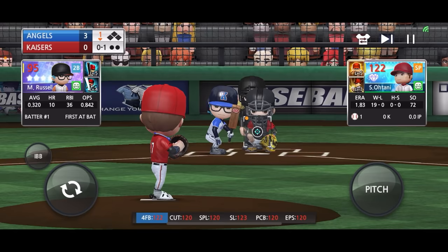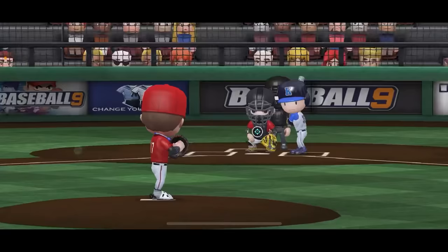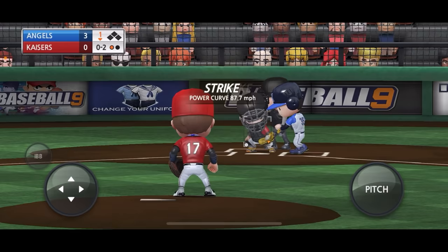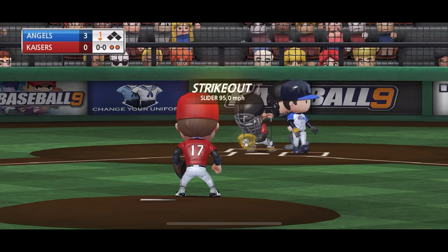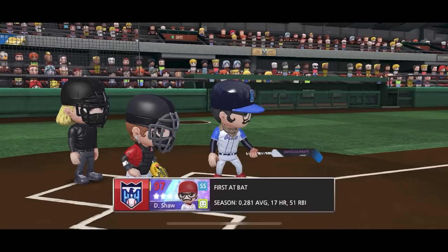First pitch perfect, 107 on the radar and we got him to swing below the zone. I'm actually loving the pitching motion we gave him, it looks pretty accurate. The e-fist pitch gets a swing - lucky first strikeout, guys, we got 10 more to go. Beautiful cutter right there. Let's give him the slider on this one - got him! Let's go, second strikeout!